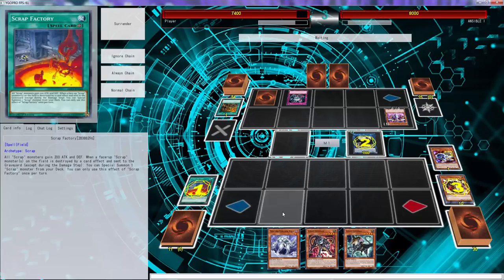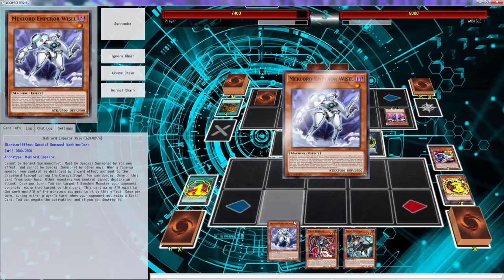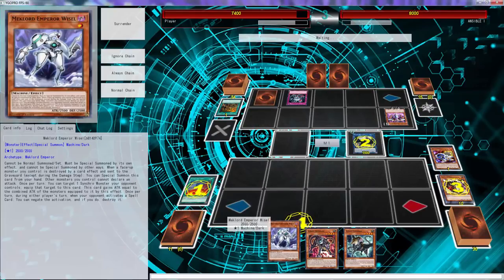Scaldi can special summon some of these Goblins and we can trigger all that. The reason I want to special summon in this is just in case that's a spell that forces it out right now. If it's not a spell, this is just an extra monster. But remember folks: other monsters you control cannot attack when Weisel is on the board.